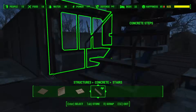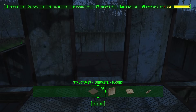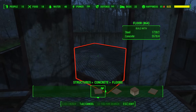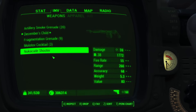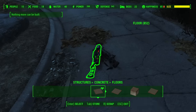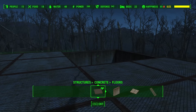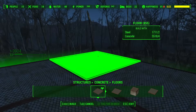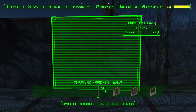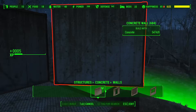Settlement building benefits from an interesting little quirk in this mechanic: it doesn't distinguish between items that are natively located in the settlement and objects that were delivered to that settlement. If your build meter is full, simply dump a bunch of items from your inventory onto the ground, scrap using the workshop, and voila — you can continue building larger and larger settlements. The workshop registers that something was removed, so therefore it must allow you to build something to replace it. In my experience, heavily modded weapons seem to provide the greatest reduction to the build meter for the lowest weight consequence in your inventory.